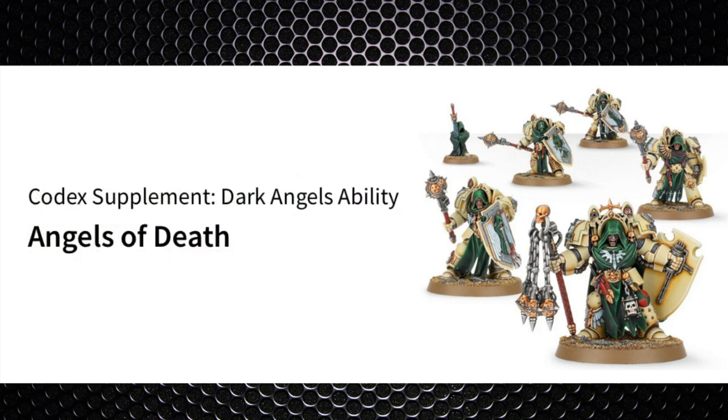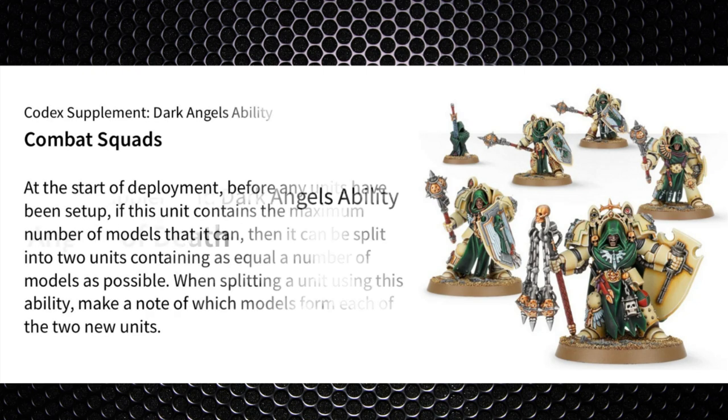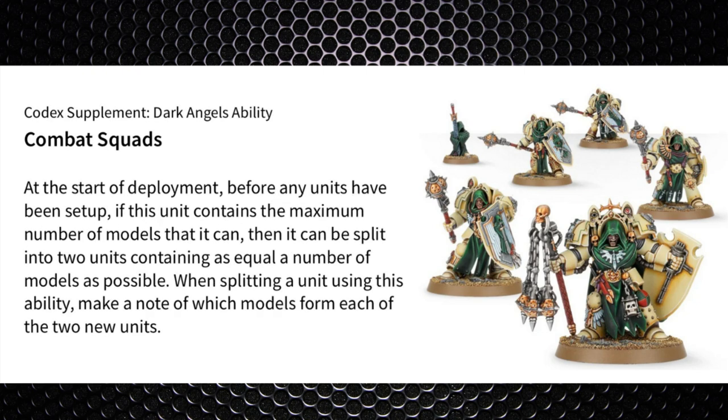Next there's the Angels of Death ability — Shock Assault in particular will come in handy. They can also combat squad: if you take a max unit they can be split in half on deployment, giving you two lots of five running separately. The Knight Master will only be within one of those units after the split, so one unit will have leadership 9 and the other leadership 8, and the extra attack and special weapon will only be in the unit with the Knight Master.